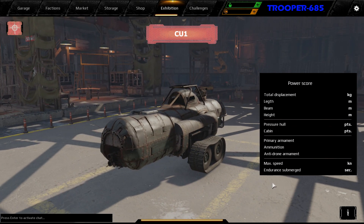Main specifications of CU-1: Power Score 2732. Displacement Submerged 2930 kg. Length 6.93 m. Beam 3.33 m. Height 2.64 m. Durability — Pressure Hall 8: 237 p. Cabin 290 p.